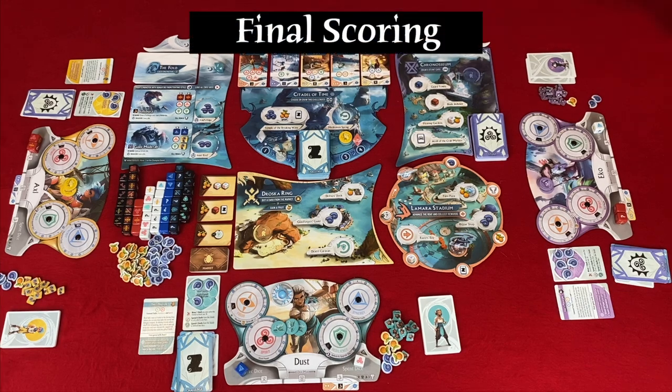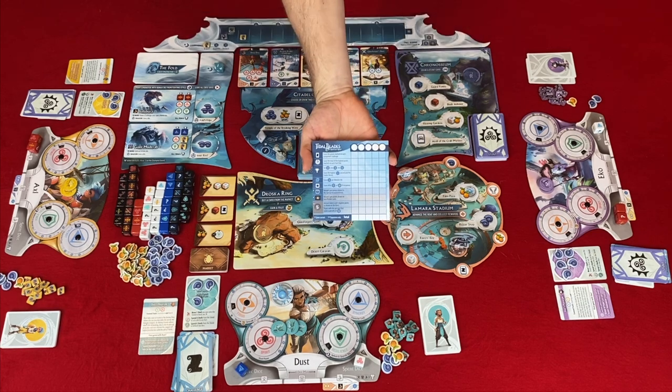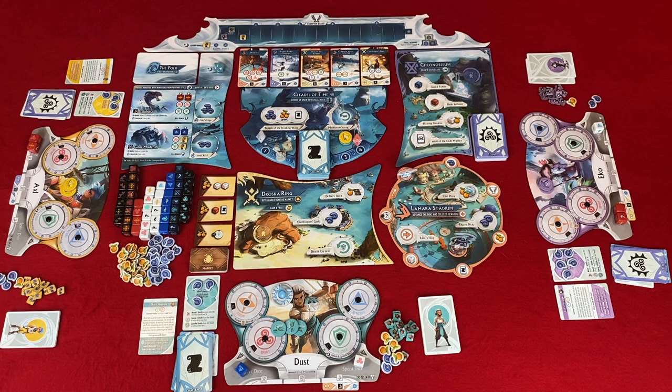Rounds continue until the end of day four, then move to final scoring. Final scoring takes seven steps located on the score pad. Step one — score challenges: total the points from character cards tucked under your character board (points are in the bottom right corner). Step two — trait discs: score the highest victory point reached on each trait dial. Step three — champion board rank: score 3, 2, or 1 based on your rank (first, second, or third); ties are split rounding down. Step four — champion board advancement: score 1, 2, 4, 6, 8, or 10 based on your location on the champion board track — only one person can score 10.